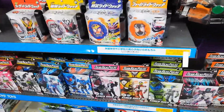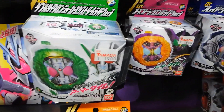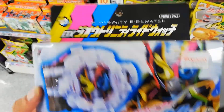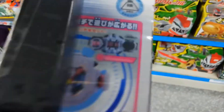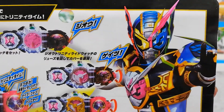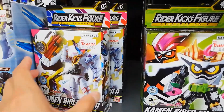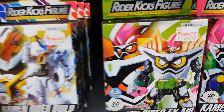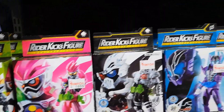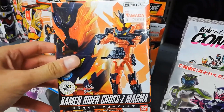And then we got the good stuff! So they got new ride watches — Double and O's, their final forms. And they got the Geo Trinity ride watch. I don't know how I feel about the suit — I don't really like the faces all over it, but the helmet's pretty cool. And then they got new Rider Kicks figures, lots of them. They got Genius, they got Maximum Gamer Level 99, and they got Cross Z Magma. Oh, this is a must-have. Yes, I'm gonna have to get that.